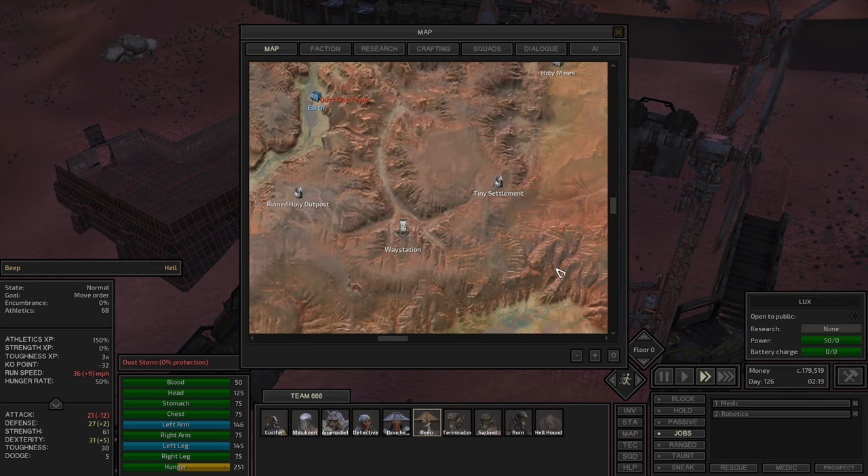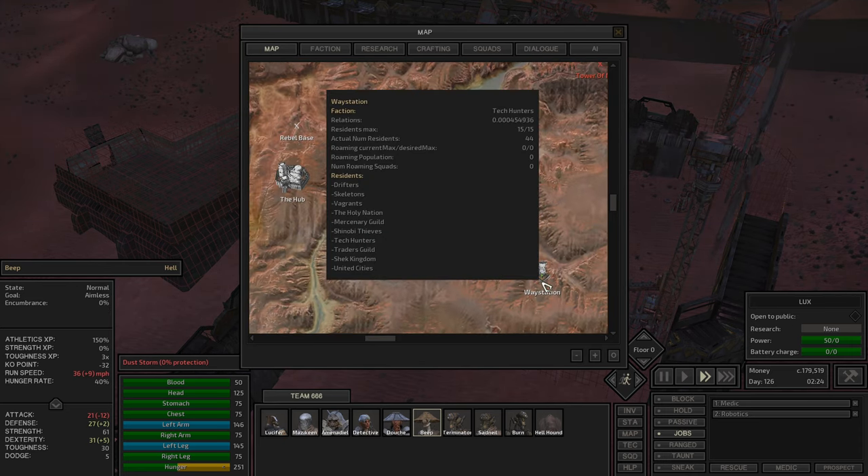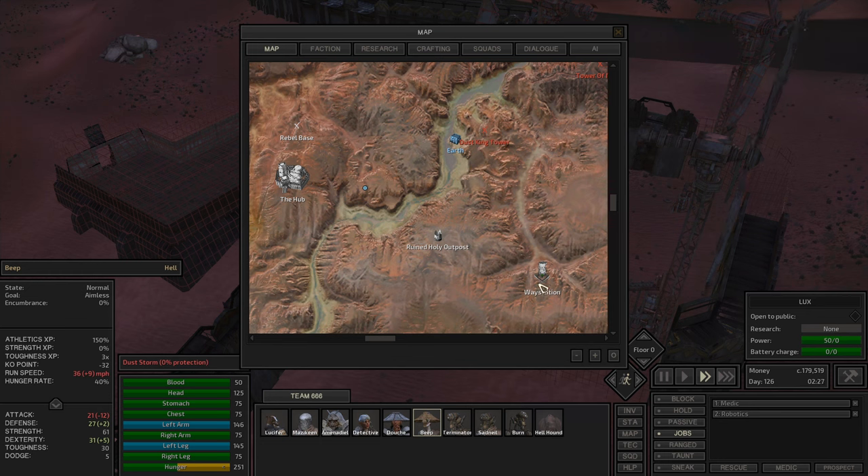Bip is running his ass off. Eventually he is going to get here, but he is aimless. Sometimes they get stuck here. He is very fast normally, Bip, if he doesn't get stuck. Look - he keeps getting stuck. He keeps walking through the wrong path.